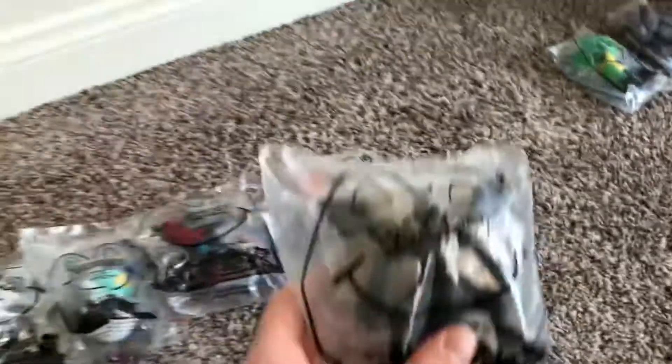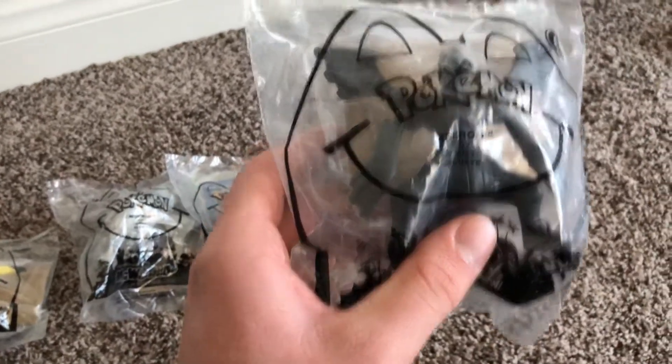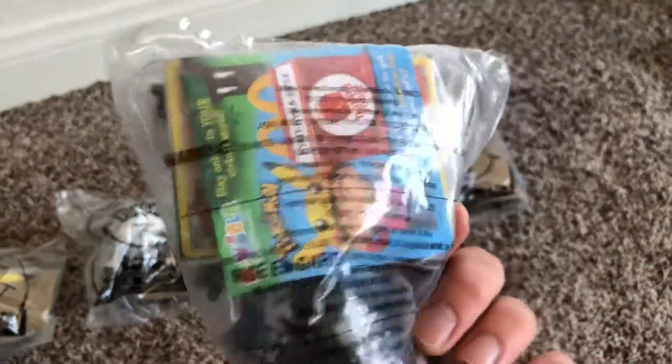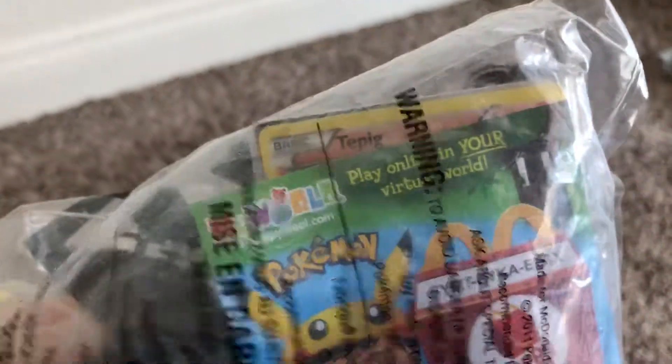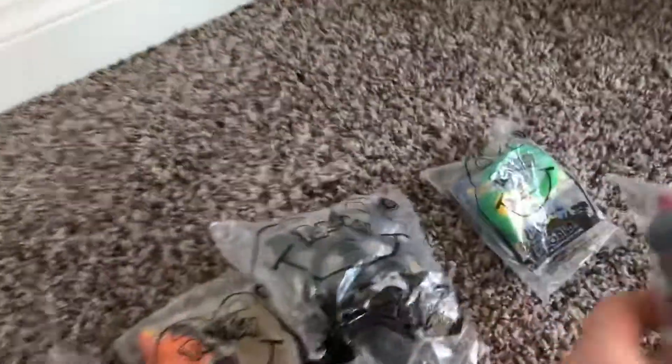Next is Tepig, the Fire-type starter. Then Zekrom, the legendary Pokémon from Black — you can actually kind of make out the cards in there; Tepig came with this one. And then Snivy, which is one of the starter Pokémon from Black and White. And then Zorua, the pre-evolution of Zorark.